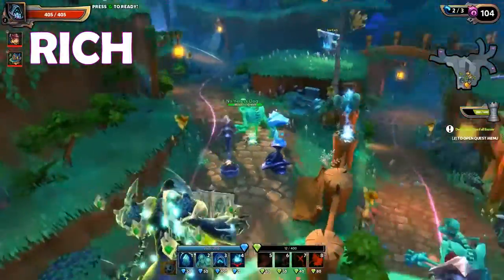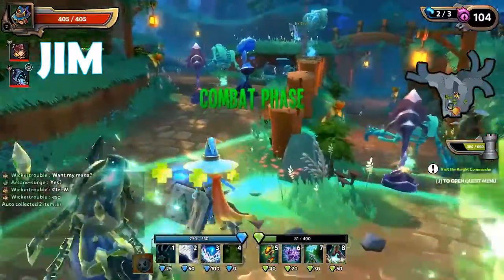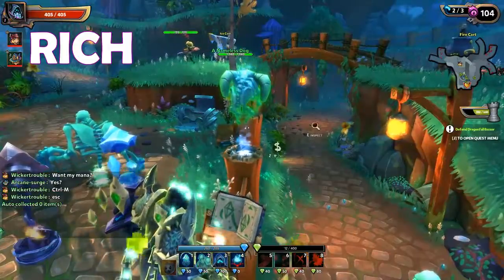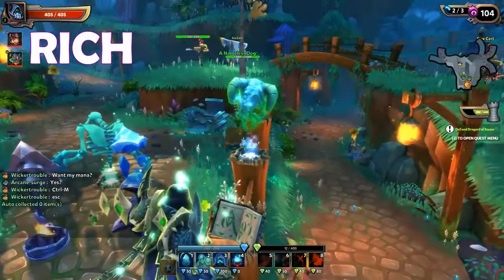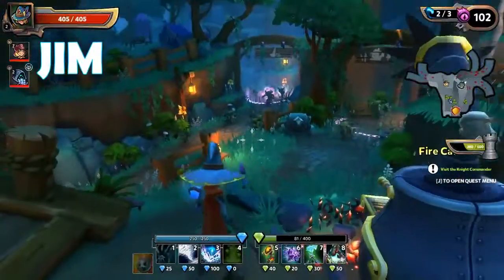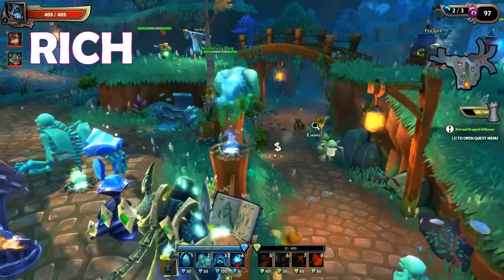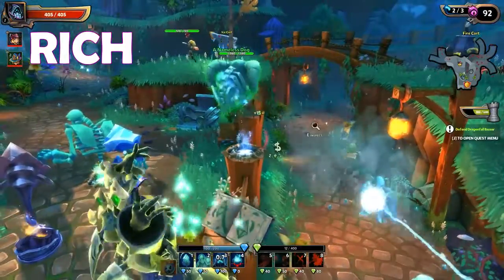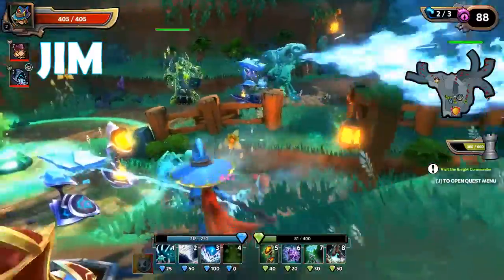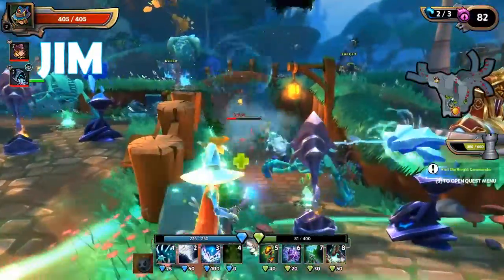This guy has an ability where I use a hundred of my blue mana, give a command to my defenses, and they'll do different things. Like this little guy, normally he just spits fire — just going to watch him spit some fire at these guys. But now I'm going to give him a command — now he's a freaking flamethrower! But that's a lot of blue mana to use.